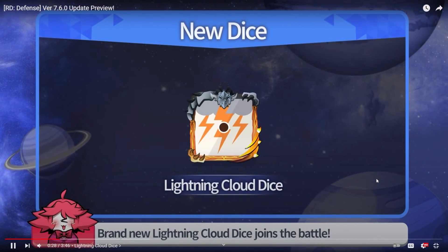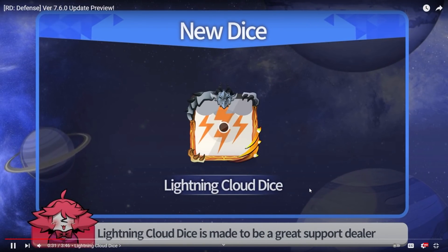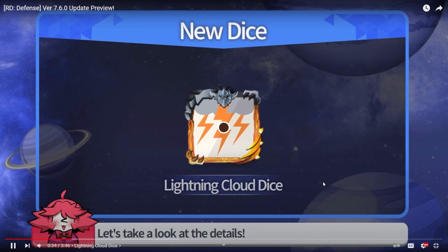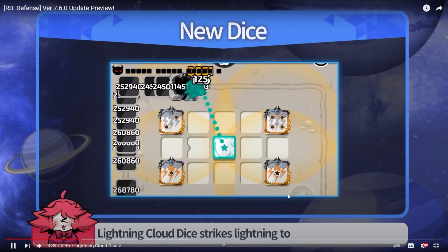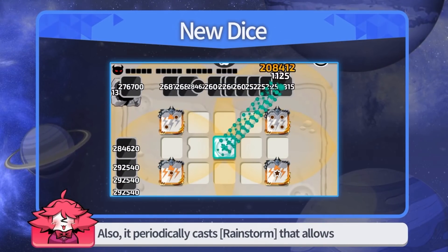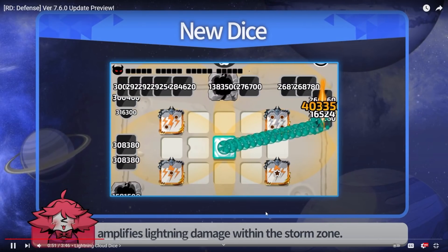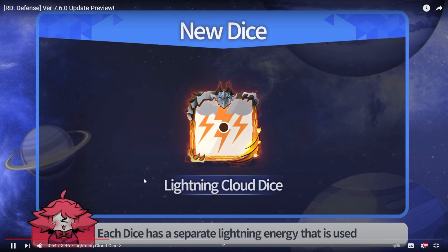Brand new Lightning Cloud Dice joins the battle — finally a new dice! It's described as a great support dealer. So it's not like the main dealer — when nearby monsters are dealt basic attacks from other dice, Lightning Cloud Dice strikes lightning to deal damage proportional to draft count. It also periodically casts Main Storm that allows lightning to strike across the entire field and amplify lightning damage within the storm zone.